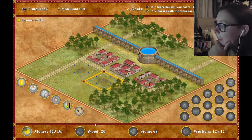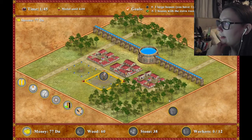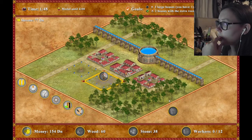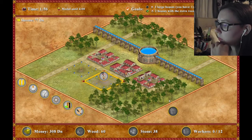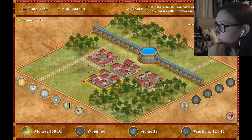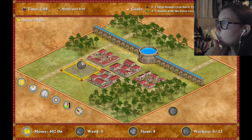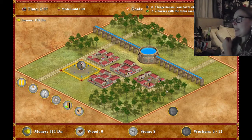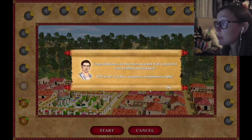I built the wrong kind of house. What do I need? I need 60 wood - I've only got 20 wood. Two houses with extra room upgrades - I have two, so I've achieved that goal. I don't have a lot of money coming in. I literally just need to build one more and that's it, then this is done. I don't know why I built that one - I clicked the wrong button. It's one of those type of games. I didn't realise it was one of those type of games.